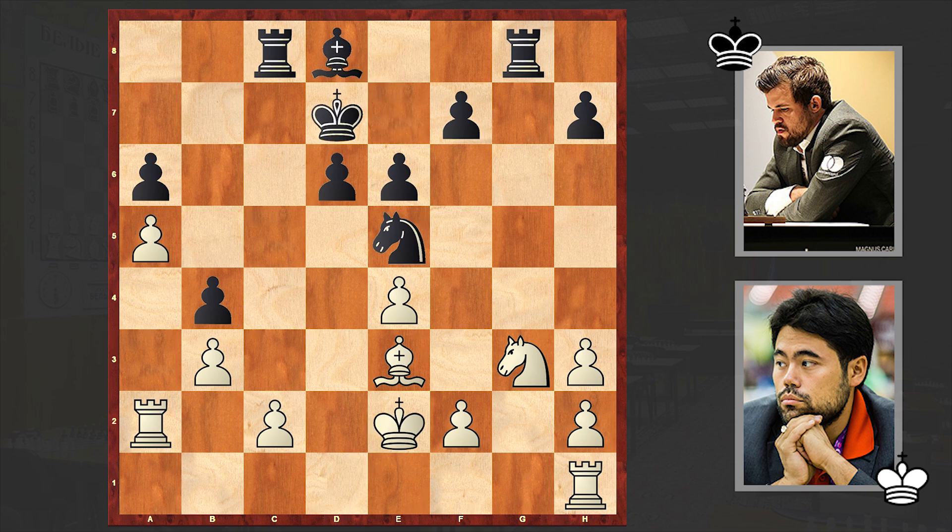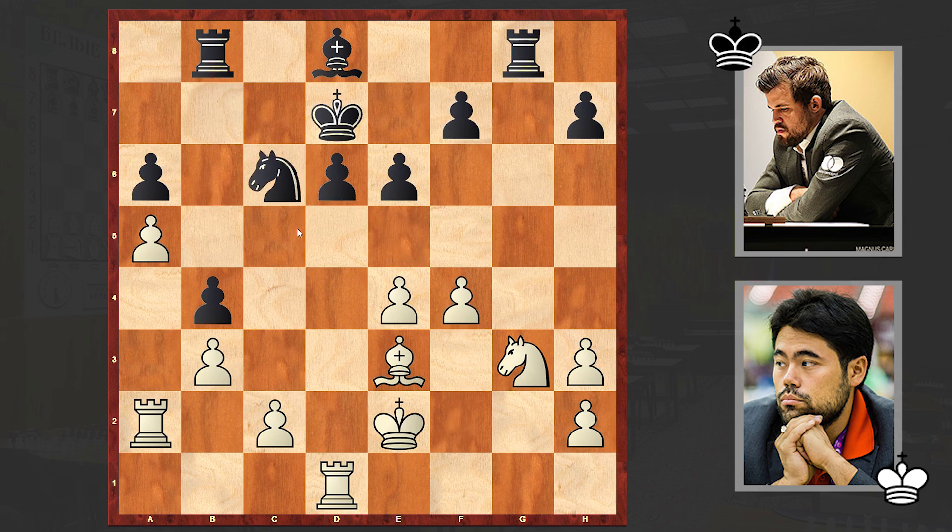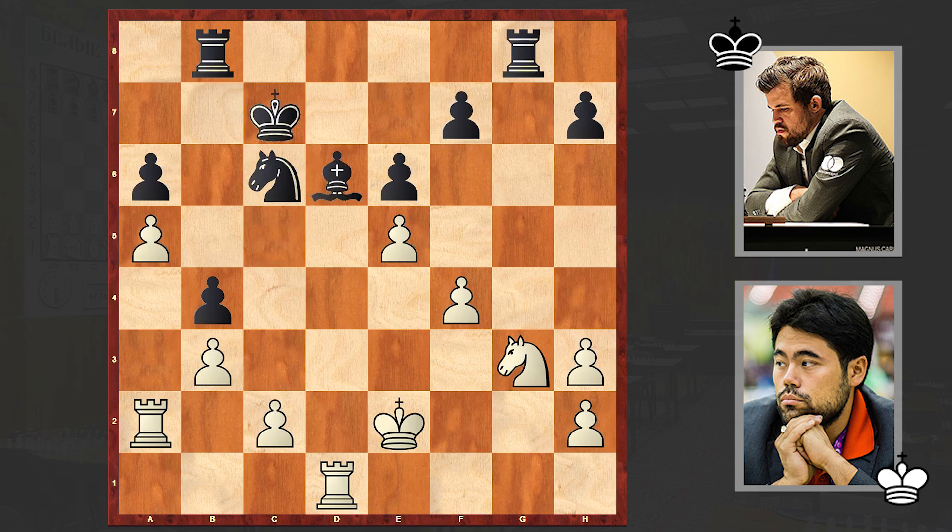Rd1, Rb8 — for example, preparing Rb5. F4, the knight goes back to C6, Bc5, Bc7. White is also managing to create some problems for black. There came Bxd6, Bxd6, E5, Kc7, Kd7. So far so good, but this Kd7 is really bad — better was Kd8.